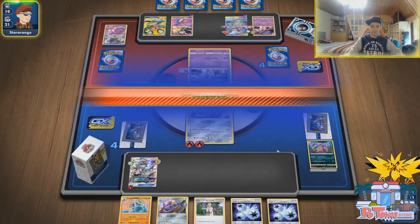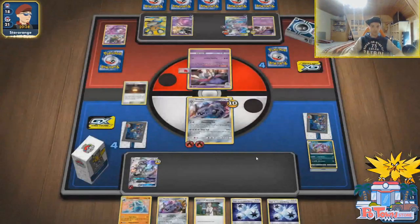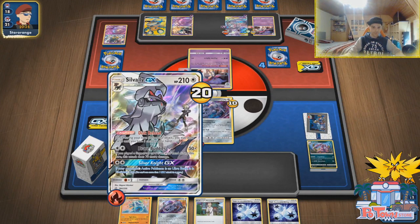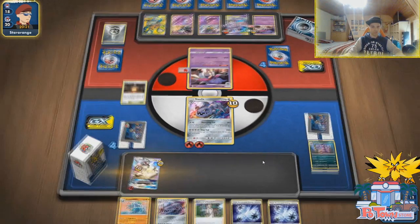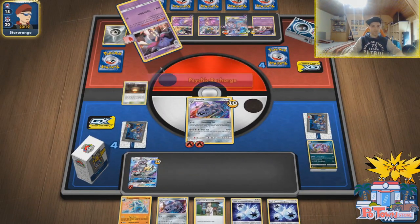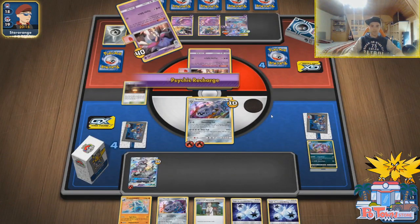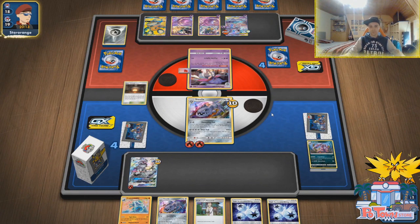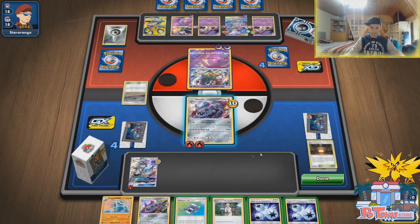Professor's Research. You can always start attacking with Silvally as well, although this guy has a huge retreat cost. Still attacking — hopefully he whiffs an energy. How many energies in the Discard Pile? Five, six, seven, eight — and he plays. Hopefully he whiffs one, otherwise we will be sad. No Attach of the Turn — fine with that. Pokegear — what do we still have left in the deck? Guzma and Hala — not what we need. Evolution Incense, Ordinary Rod — that's what we need.